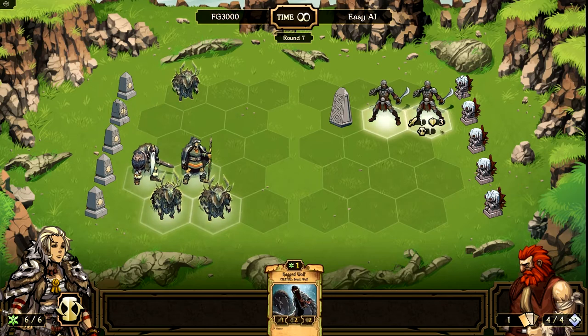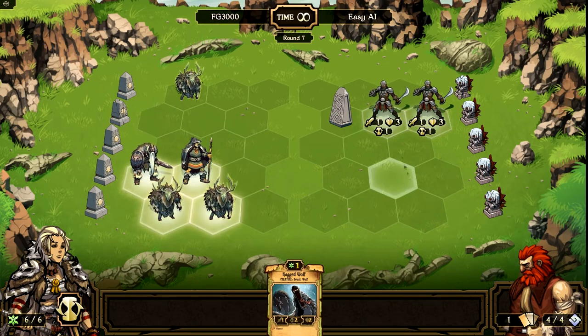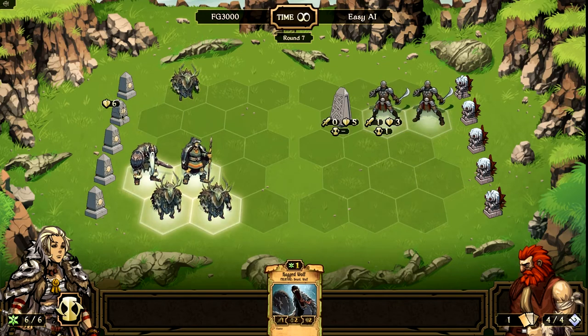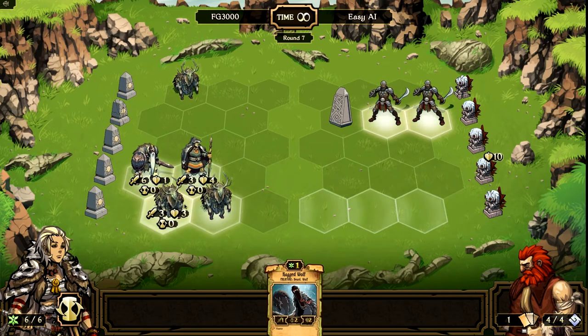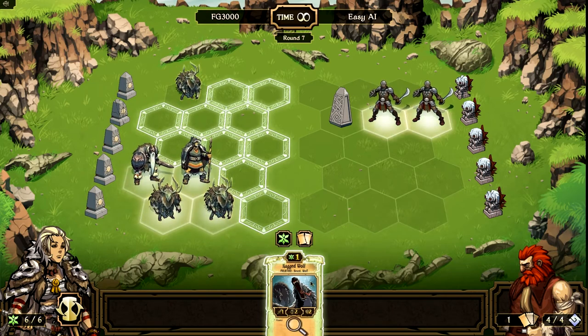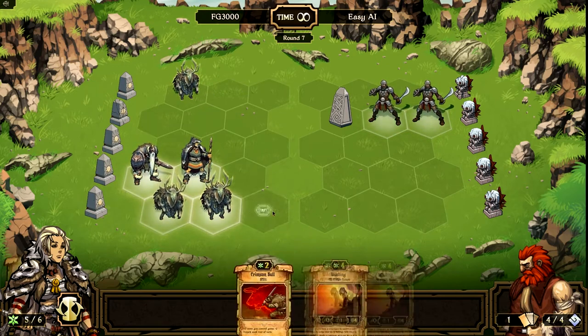My turn again. These two guys are glowing here, so I have to be on the lookout — they'll attack next turn since they're glowing. That's two damage I have to watch for, and my idol only has six left. But I'm actually okay with that, because I'm about to do some major damage down here at the bottom. Let's go ahead and sacrifice this Ragged Wolf since it's only a one creature, and see if we can get something better.